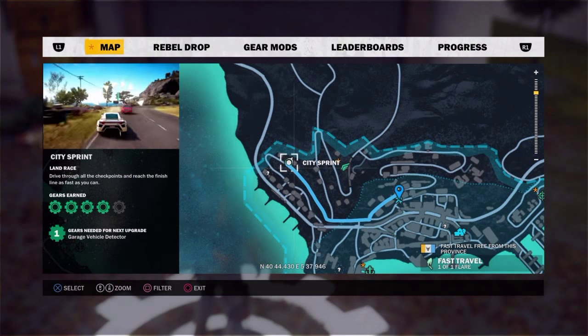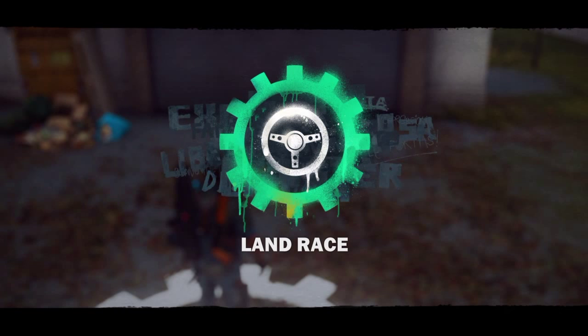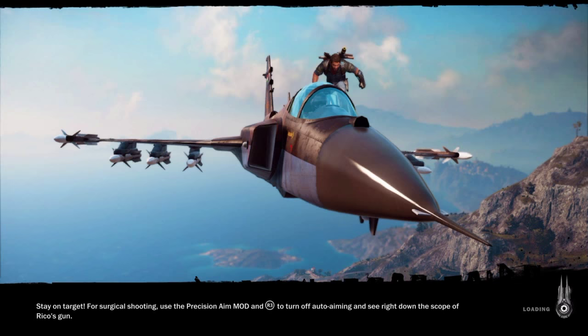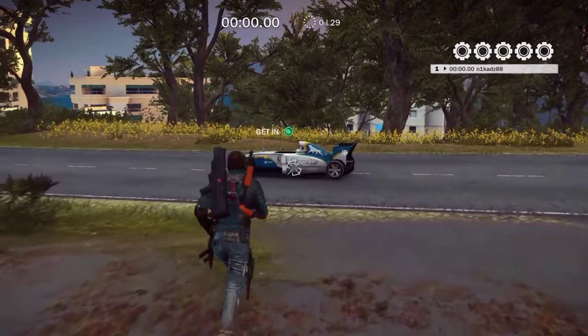This is the race we need to do — the City Sprint. Once we do this we should start off in the F1 car. After the race is finished we should still be in the F1 car, and then we can take it to the garage to save. I'll get in the car now.